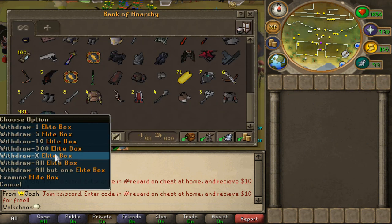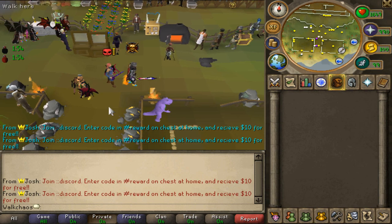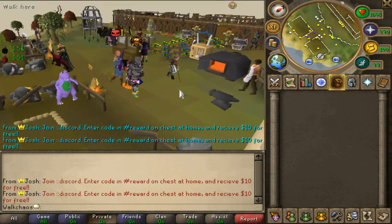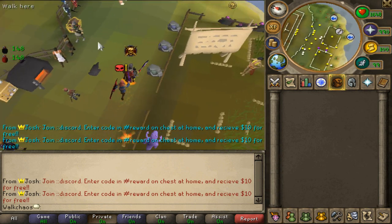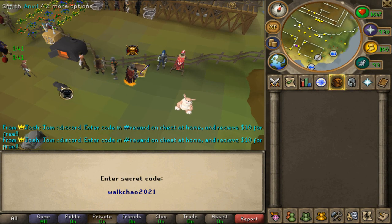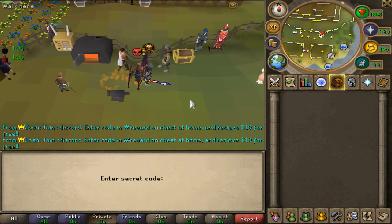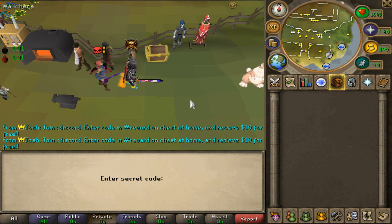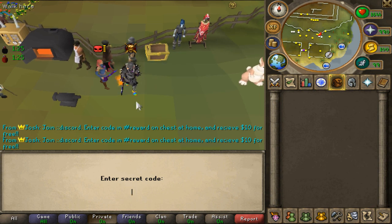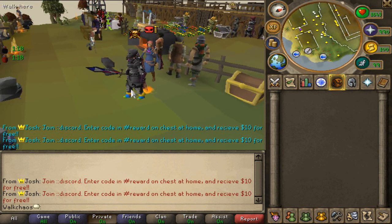We're giving away 15 elite boxes for free on this video, so make sure to like the video, comment your name down below, and be subscribed to my channel. Start your grind on NRSPS: go to the chest and type worldcase2021 for the free items, claim the Easter and May quest items, and join the Discord community to stay up to date. They've given away PS5s, hundreds in PayPal credits, and more. Links are in the description below — thanks for watching everybody, have a great day and peace!